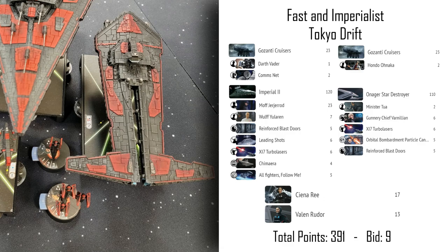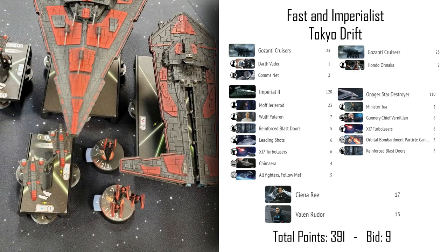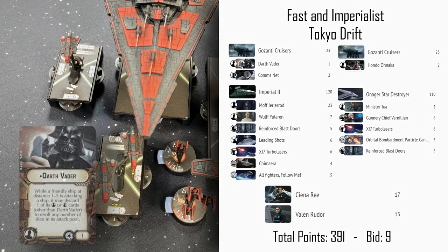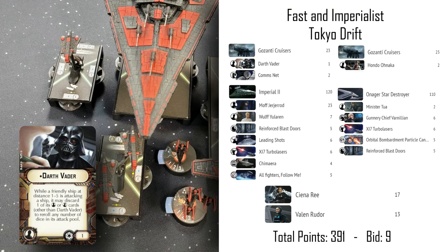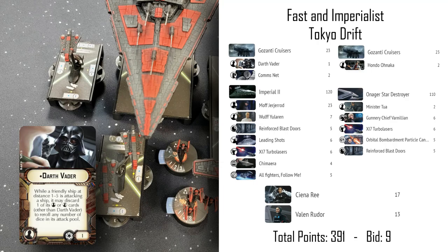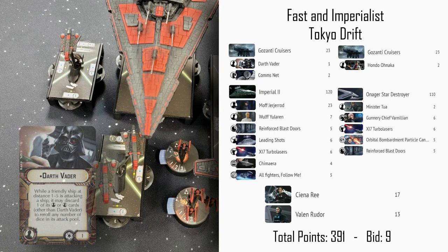I've got two Gozanti cruisers in the list. These are little flotillas — they don't really do much damage, but they are very cheap, only 23 points for the base chassis. One of them has Darth Vader on it. He allows me to kill the officers on my other ships in order to allow those ships to re-roll their attacks.